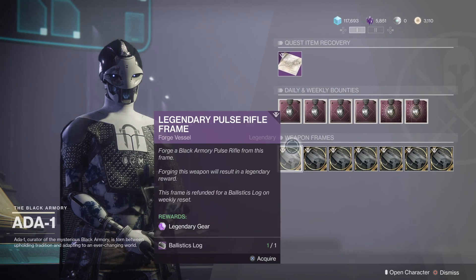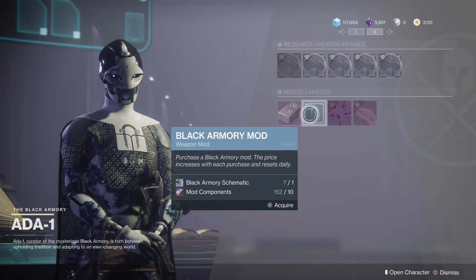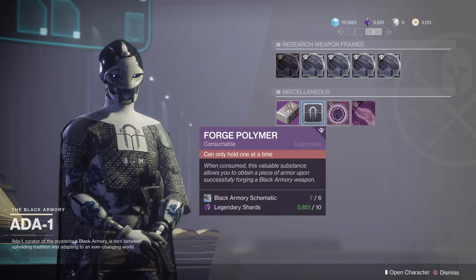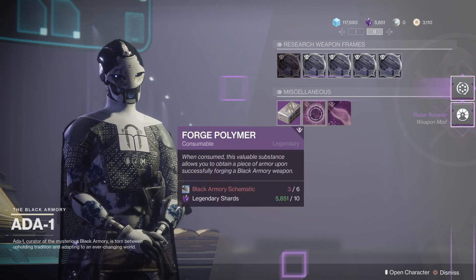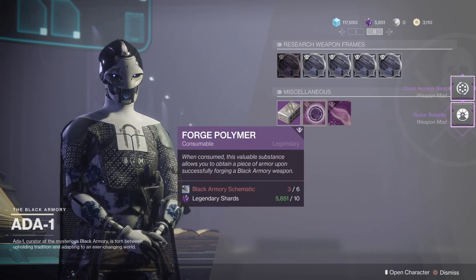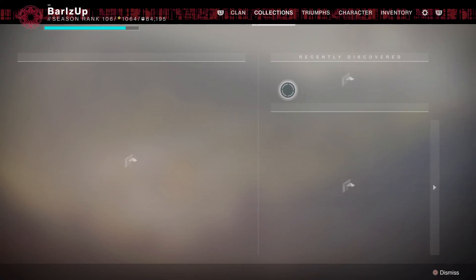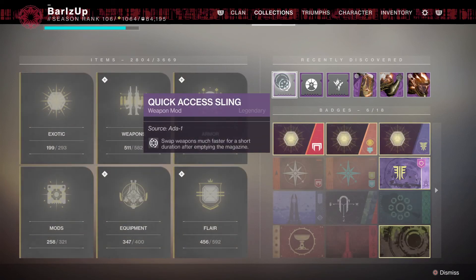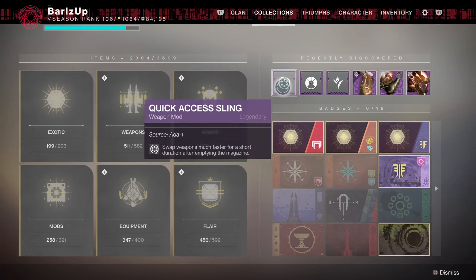Ada-1 also sells Black Armory mods - you get schematics, and from what I remember it's just from doing bounties to get those. I want to show you Radar Booster and Quick Access Sling - so Quick Access Sling: weapons are much faster for a short duration after emptying the magazine. It explains everything nicely for you.